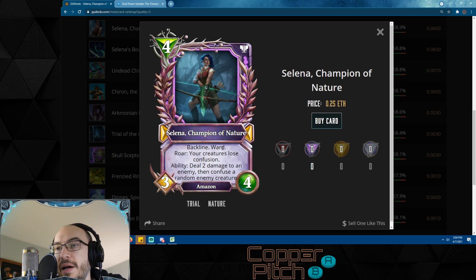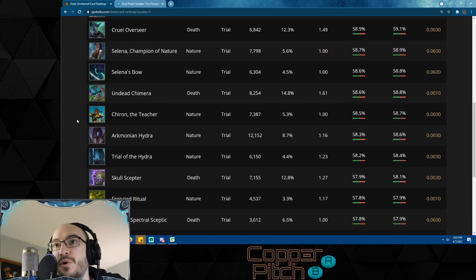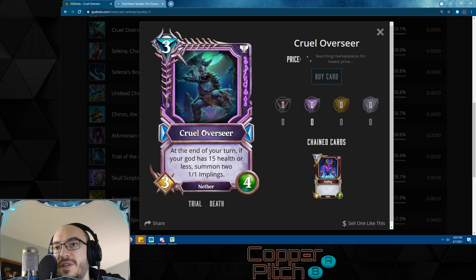Selena, Champion of Nature, has backline and ward. Roar: your creatures lose confusion. Ability: deal two damage to an enemy and confuse a random enemy creature. This is just a tough card to deal with — backline and ward means you can't just hit it directly if you have other creatures out, and nature can spam creatures easily. It's got ward so it's protected from spells, it's got 3/4 stats which is nice, and it can target anything and deal two damage. Could be even better in the future if more Amazon synergies show up.